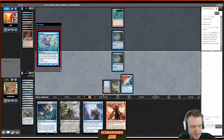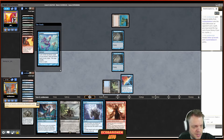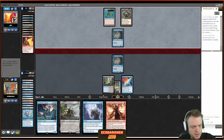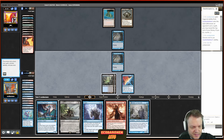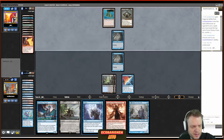I fetch Underground Sea, cast Ponder, then shuffle and play Bauble. I figured I can't risk my opponent playing Grixis and getting the Bauble caught by Bowmasters, so I crack it right away. I look at my own deck — see something, shuffle it away. I look at the top of the opponent's deck because I don't want to fetch; I want to sit on Stifle mana. I know my opponent's flipping Delver here, so I'm hoping they try to Wasteland my Underground Sea so I can Stifle.